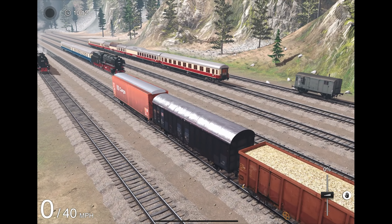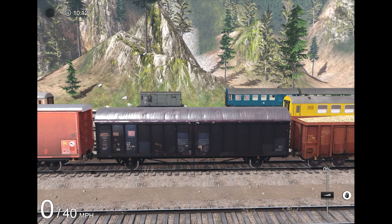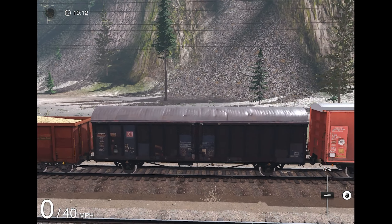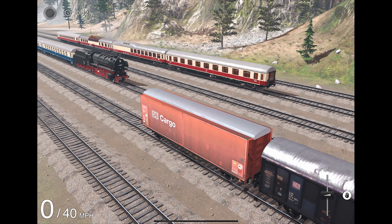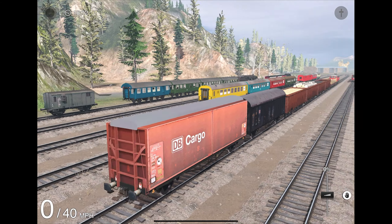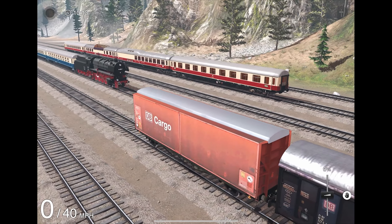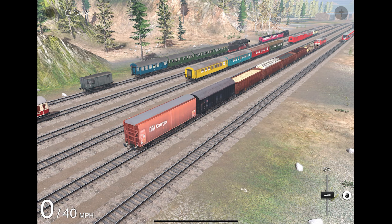Rounding out the freight wagons, we have the HBills-X, available in PT Alpine Lake 1 and 3, and finally the HBiz-TT, available in PT Alpine Lake 2, 3, and the Eiffel route. That's all of the German freight wagons here in Train Simulator 3.